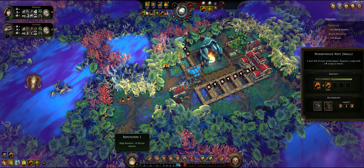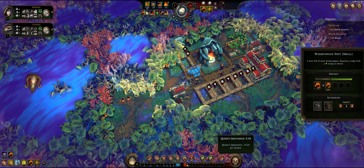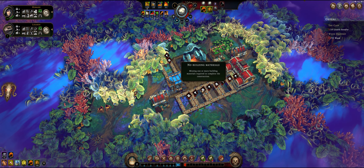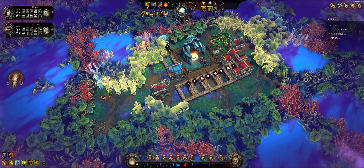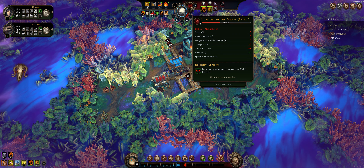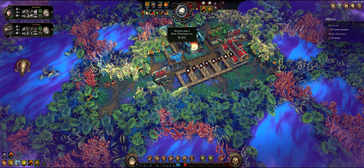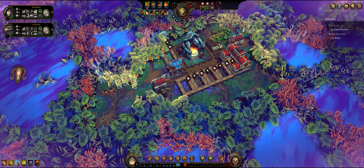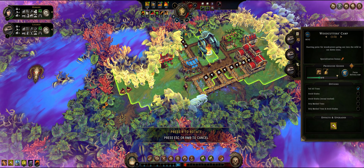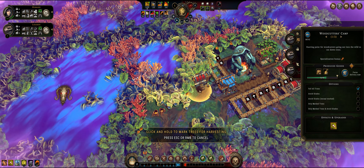What's this bar down here? This is your reputation and this is the queen's impatience. The more it takes you to complete the missions, the more impatient the queen is going to get. And as this rises, the forest's hostility goes down - the more angry the queen is, the less hostile the forest is. I don't really know exactly why, but that is how it works. We're going to move this guy here and he's going to keep cutting these down.